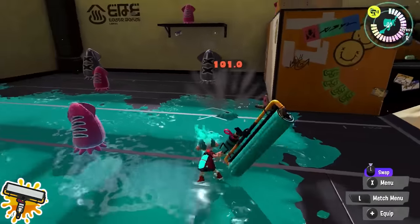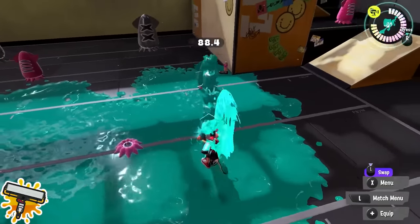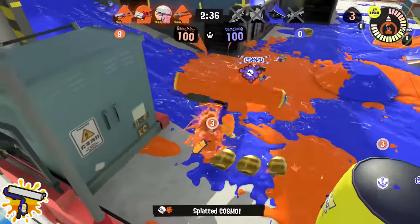Carbon Roller: do not rely on your horizontal flick. It is only good if you are literally right next to the opponent. The much harder vertical flicks give you a bit more range, are much more reliable, and can two-shot more easily — so get used to using those as your primary form of attack.